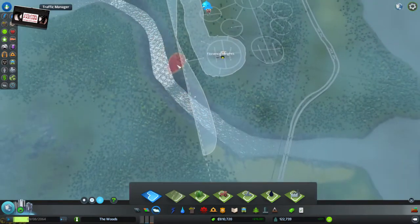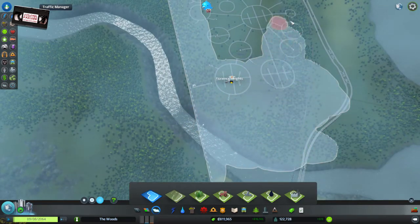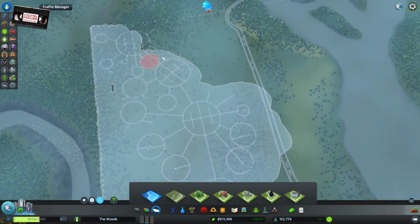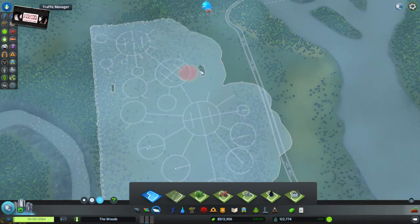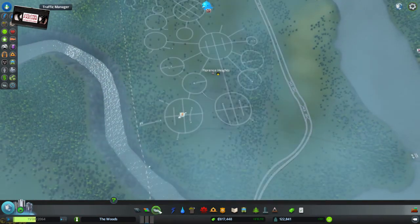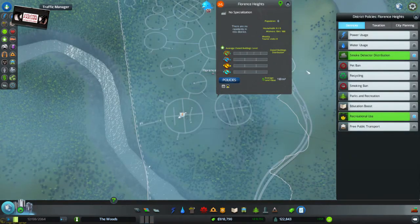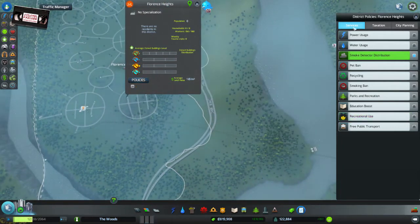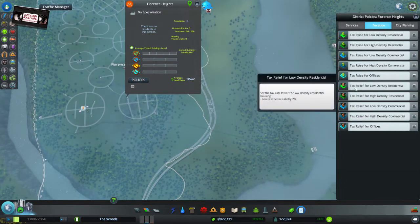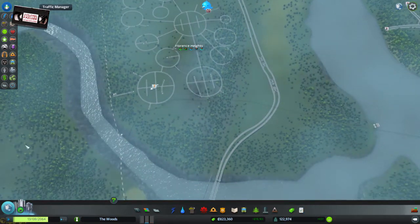I'm going to colour all of this in — we'll see what they feel about zero taxes. Assuming I can set tax differently in different areas, which I'm pretty sure you can. Florence Heights. Policies. We don't want recreational drug use. Taxation — tax relief, yes. We're going to put tax relief on everything. They are going to want some jobs, that's a given, so let's get some commercial up over here.